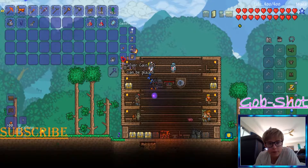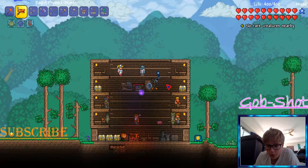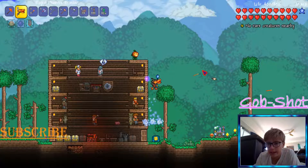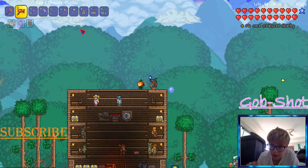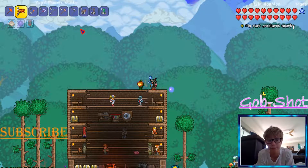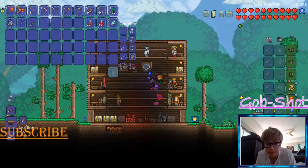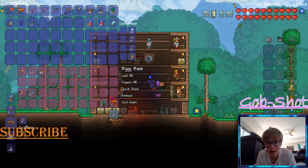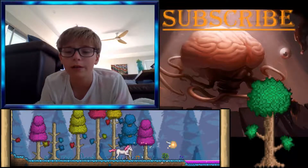Well, I'm just about ready to kill the Wall of Flesh. The only thing I actually need to do is make a bridge. I did get the shadow key because there are pretty good rewards in shadow chests, but I don't think I need them, so I can just sell all the things I find in those chests. Well guys, this has been pretty fun but I'll have to see you in the next episode — goodbye!